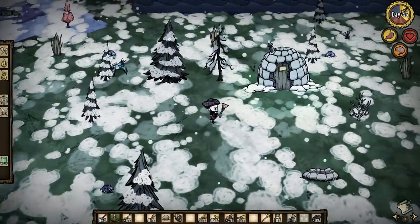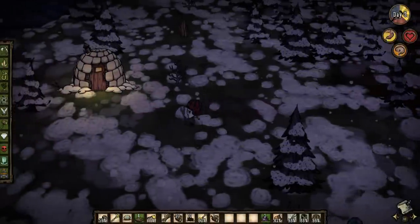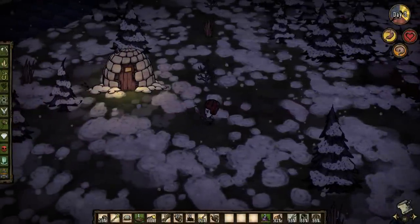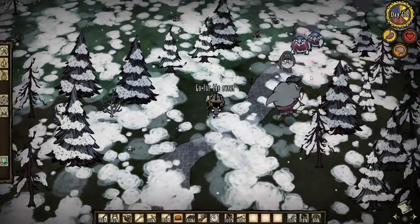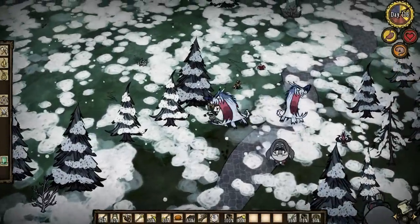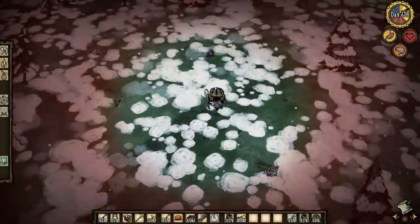If you find the Walrus Camp during winter, you'll actually see the camp itself. It should be noted that the Mac Tusk is only active during the day, so don't come here during dusk or night. Fighting the Mac Tusk along with the Blue Hounds and the Wee Tusk is not very difficult, however there is some strategy involved.